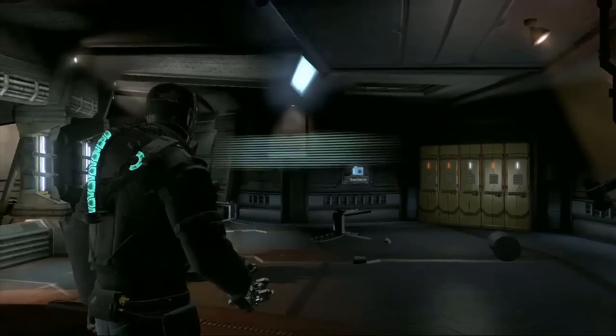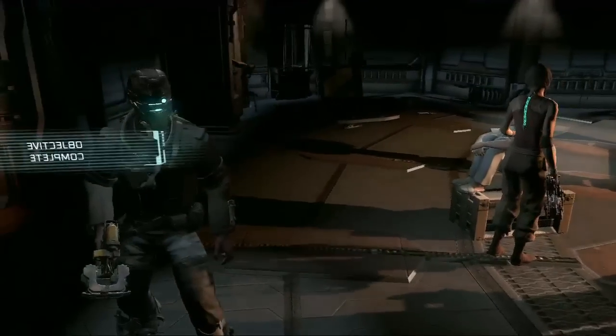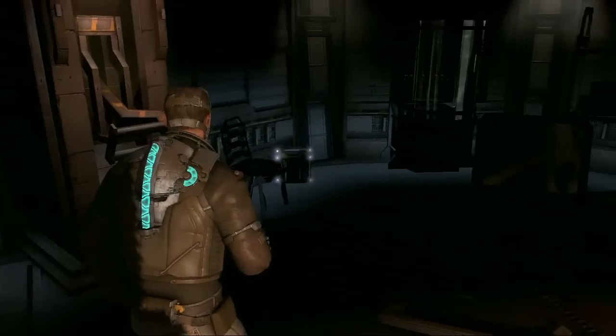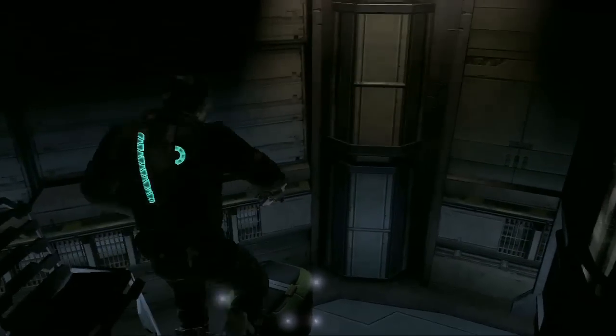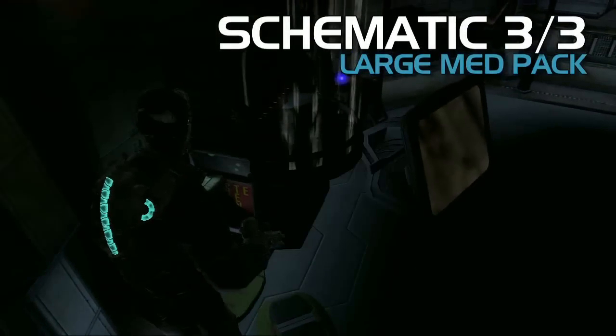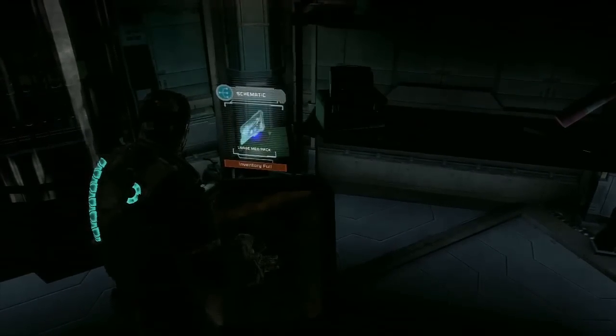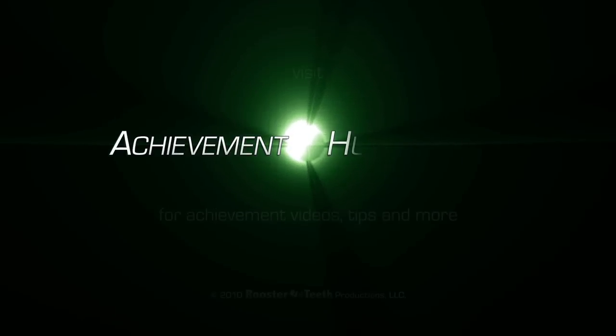Is Isaac Clarke wearing blue jeans there? Yeah, this is the hacker suit I have on. Casual Friday on the Ishimura? You have to play Dead Space Ignition to get this suit. So here we are — this is after you talk with Ellie Strauss. And over here is our large med pack. And that's going to be the last one for those two chapters.